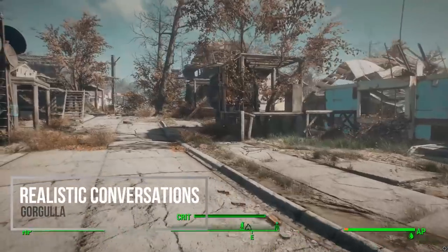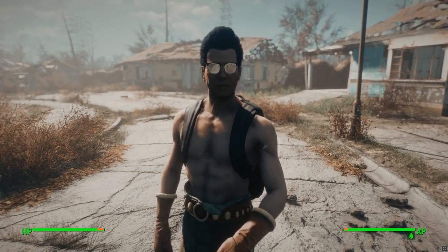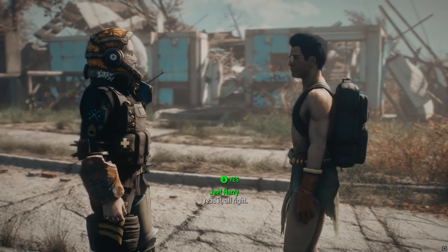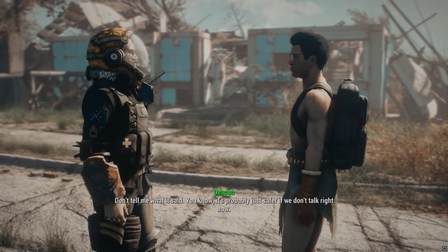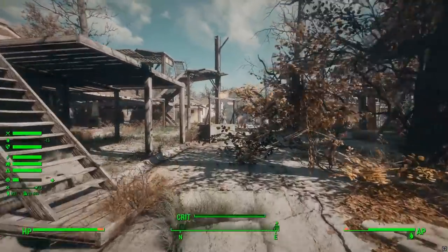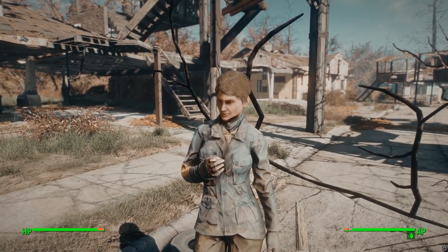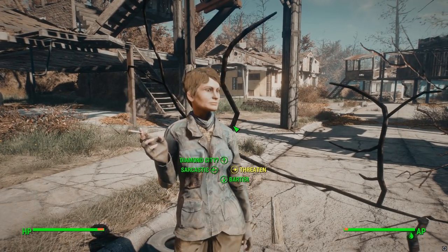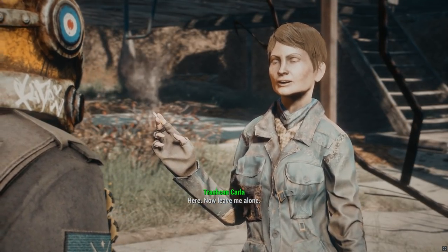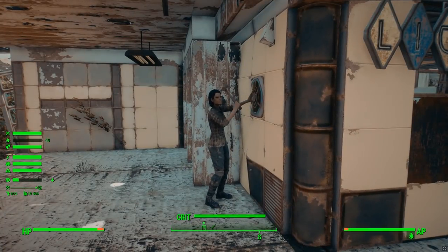Realistic Conversations in Fallout 4 does several things. Most noticeably, it removes the awkward pause between companion sentences in dialogue where nobody was talking for a few seconds. Overall, the social aspect of NPCs is smarter — they eat more and at more appropriate times, they're not as robotic walking around settlements, and they won't all talk to you at the same time. They'll address you from time to time, but other times they'll have nothing to say. I especially noticed the changes walking around larger settlements, but it affects talking NPCs throughout the whole game.